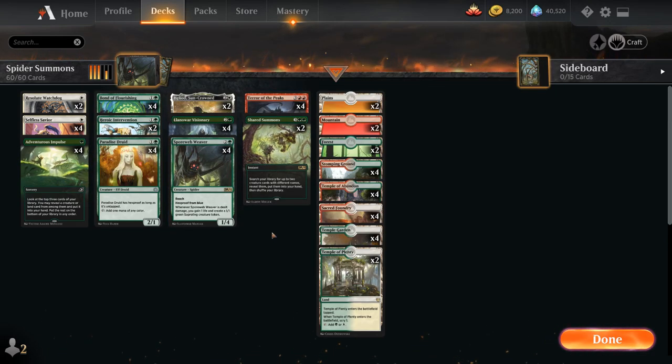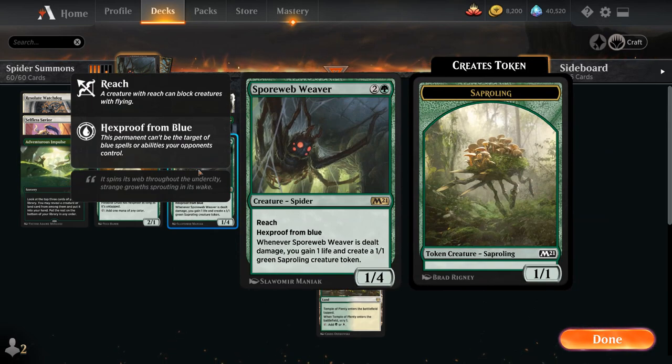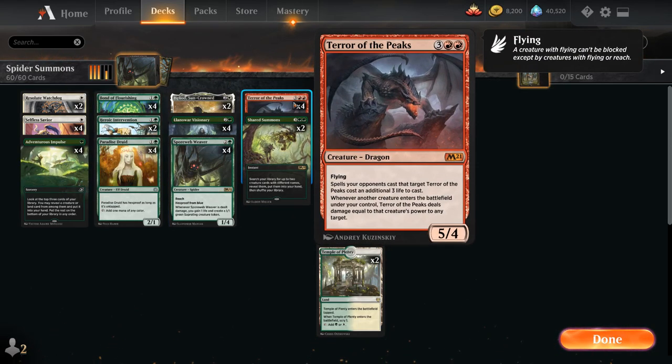The way the combo works is pretty straightforward. We need a copy of Terror of the Peaks in play — the five mana Mythic Rare Dragon with Flying, saying spells your opponent cast targeting Terror cost an additional three life to cast. The relevant part is: whenever another creature enters the battlefield under our control, Terror of the Peaks deals damage equal to that creature's power to any target.